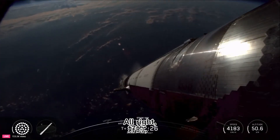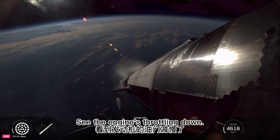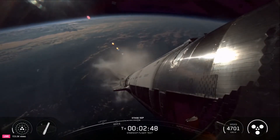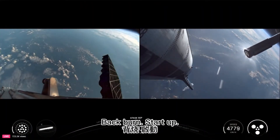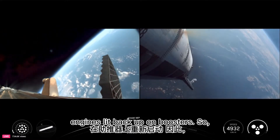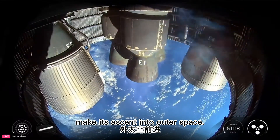MECO coming up in about 10 seconds. See the engines throttling down — booster engine cut off. Ship ignition. Stage separation. Boost back burn startup. Successful hot staging maneuver. We've got 12 of the 13 engines lit back up on booster doing its boost back, and we've got six out of six Raptors lit on ship, which is now going to continue its ascent into outer space.